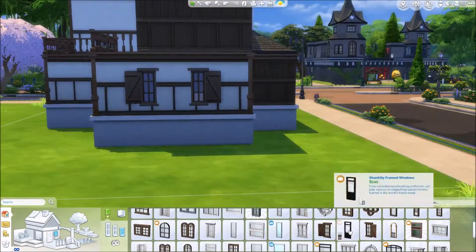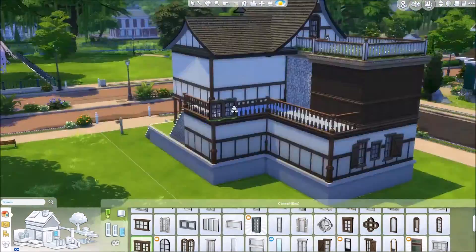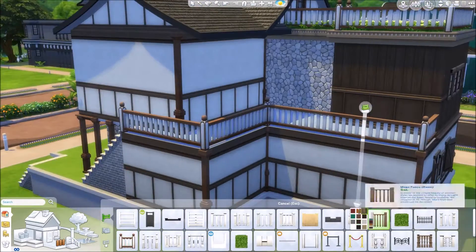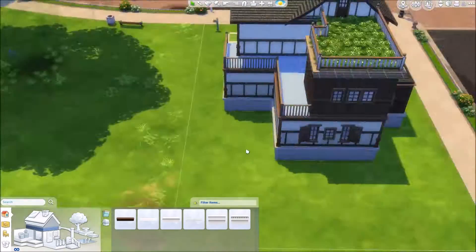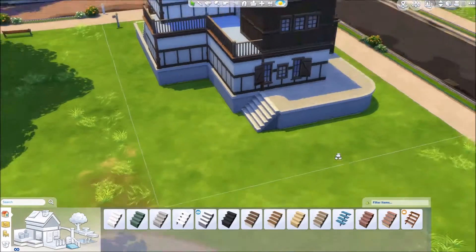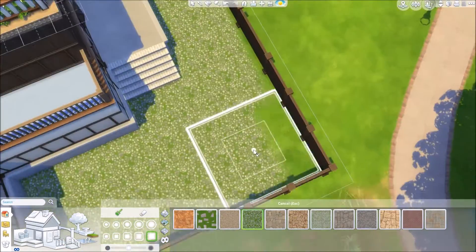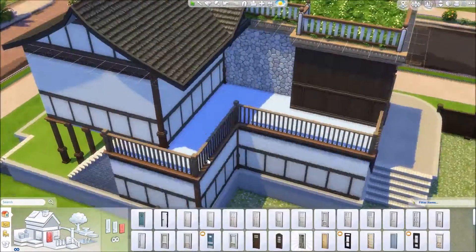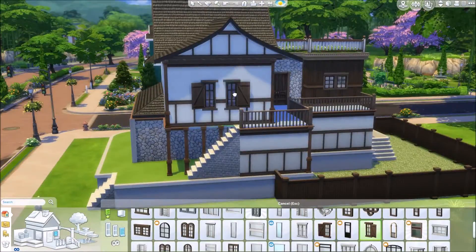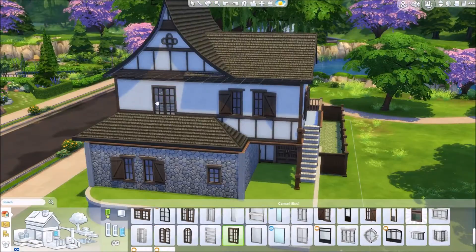You could also place windows however you want, and decoration items however you want, and extend the balconies and foundations. Here I'm trying to figure out which fence I wanted to have, and here I'm just adding some foundation so the sims can go out to their backyard. I wanted to make this fence here — this is where the sims will have their backyard. I will place in some doors and some more windows, and these stairs here are the only way you can get to the second floor.